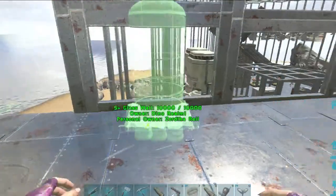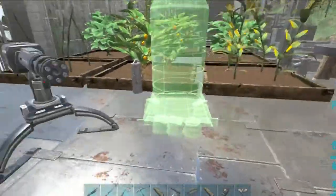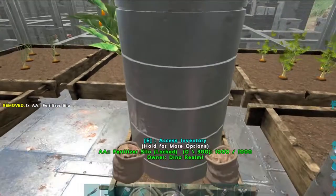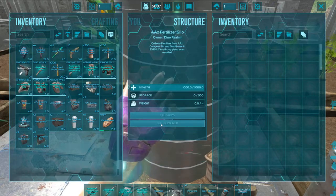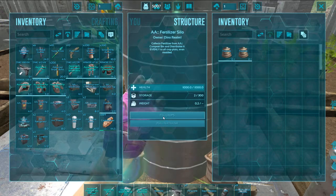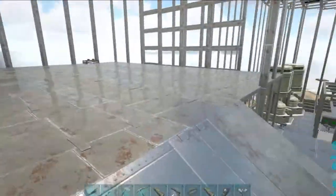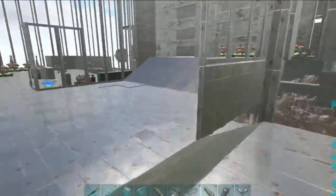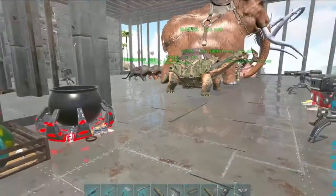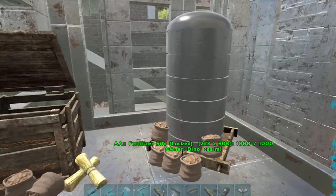Here is a fertilizer silo. I have one already set up over at my other base. What it does is pull the fertilizer and fill the crops. It's already working — these guys are already working away.